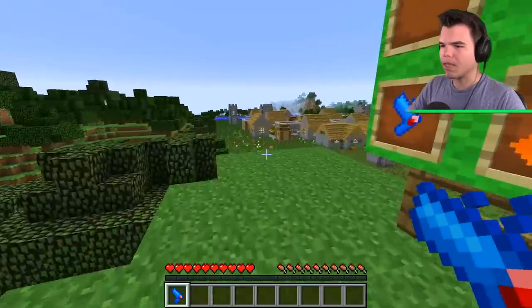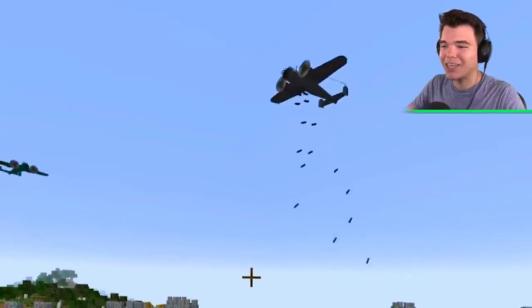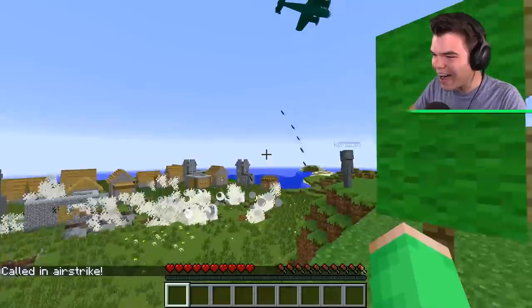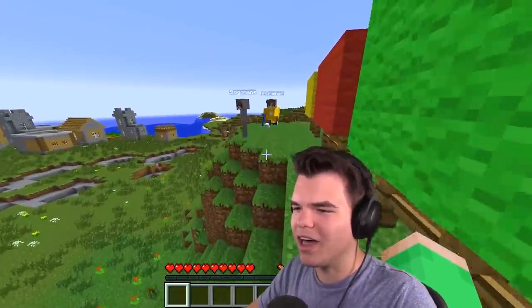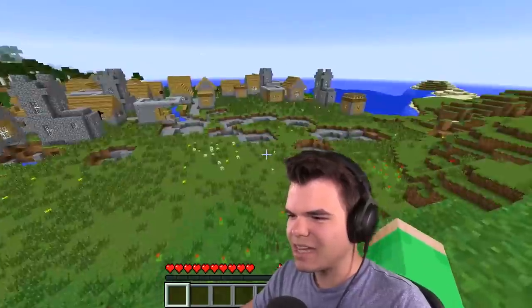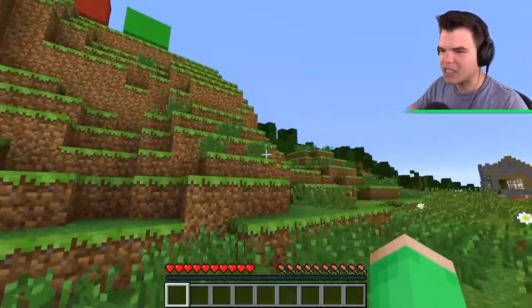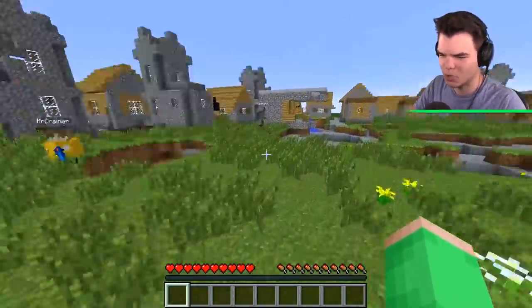Uh-oh! Guys, aim at the village. Oh my goodness. Jelly! Holy crap! I missed quite a lot, guys. It was both me and Josh. Okay, Craner, where do I do mine? So this is the weakest one yet? There's six of them on the board and they're supposed to be stronger? This is the one we start off with.